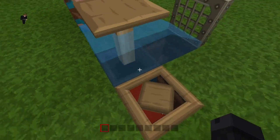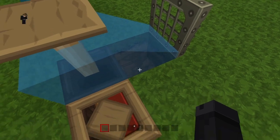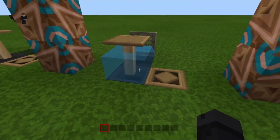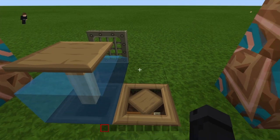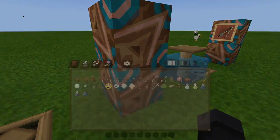The next step is to place your water. As you know, water will flow to the nearest hole in the ground — hence the reason why you dug three blocks down. You want the water going where you want it to go, not where it wants to go. Once you've done that, you're ready for the next step.